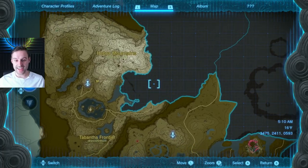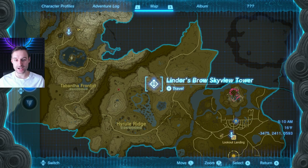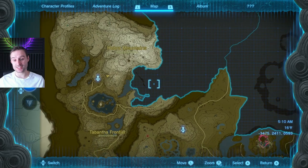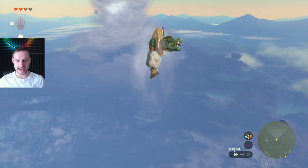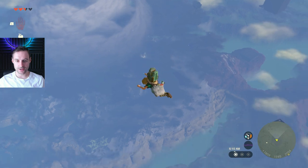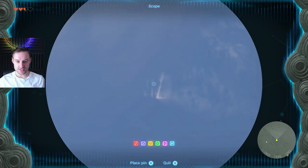The next tower is in Hebra, so we're going to go back to Lindor's Brow Skyview Tower to make our way there, because the tower is actually invisible from Rospro Pass. From Lindor's Brow you can see it through the clouds from the Rideau area, and you'll be able to drop a marker on it just the same as before.